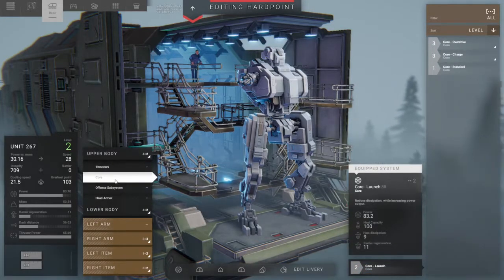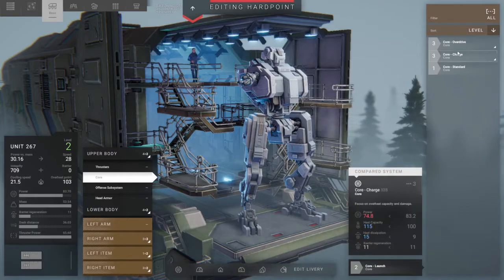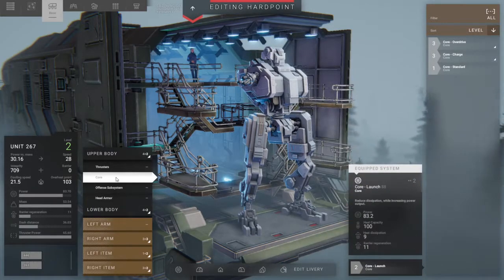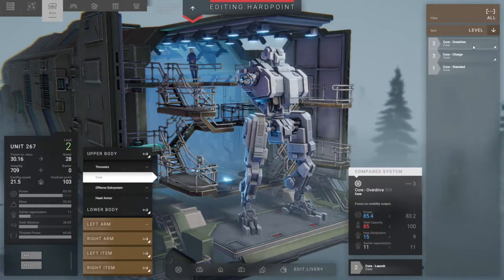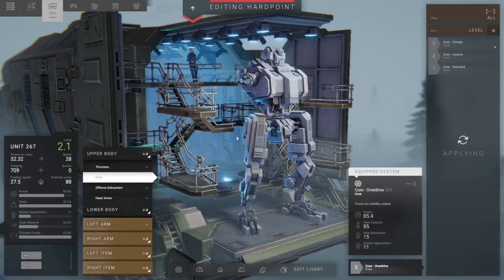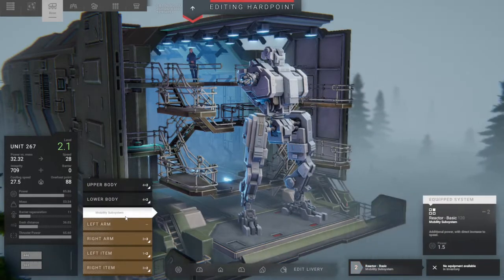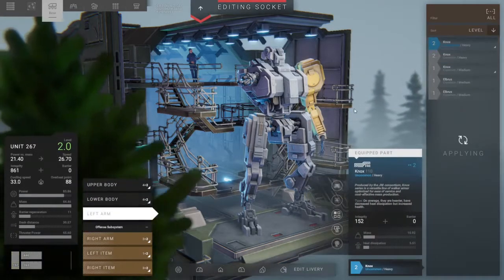We've got a core right here — this is a launch core. Oh, so we can put different cores in. It's a level two, so we could give it an overdrive core. Let's do that — I didn't know we could do that, interesting.